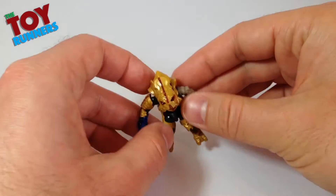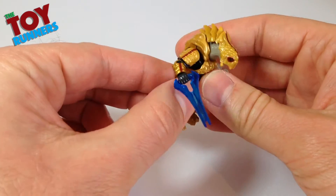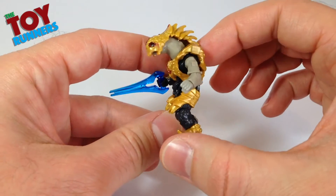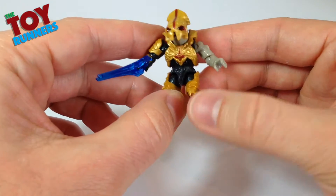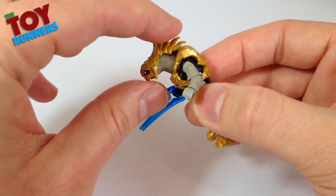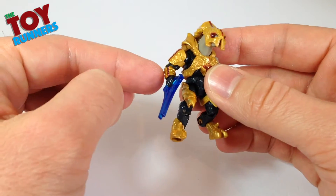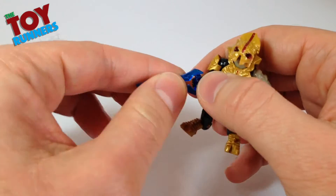And now on to the Arbiter figure. This is the first superposable Arbiter we've got, and it's based on the design from Halo 5. It's a very nice figure, and they've captured the design of the armour very well. Personally, I'm still not sure on my opinion of the new look for the Arbiter in-game — I did like the classic look a lot. Megablocks have done a fantastic job of capturing the design. I never liked designs when they've just got one arm free and the other arm armoured — it just seems impractical somehow. He does come with an energy sword, which I always love getting, so that's great.